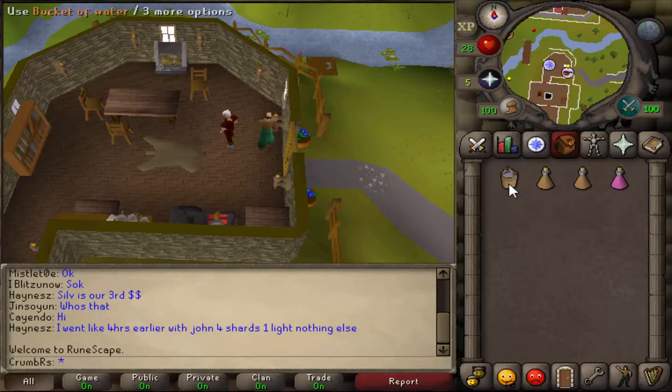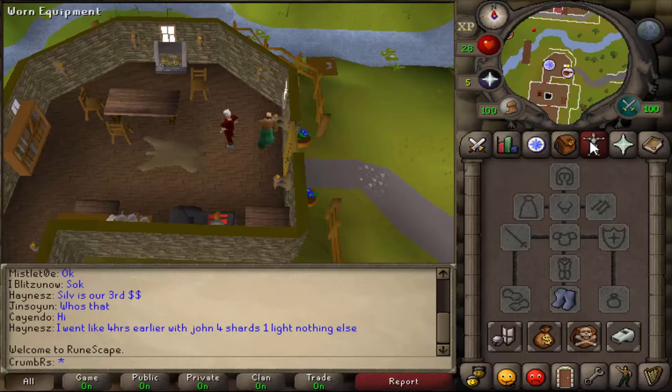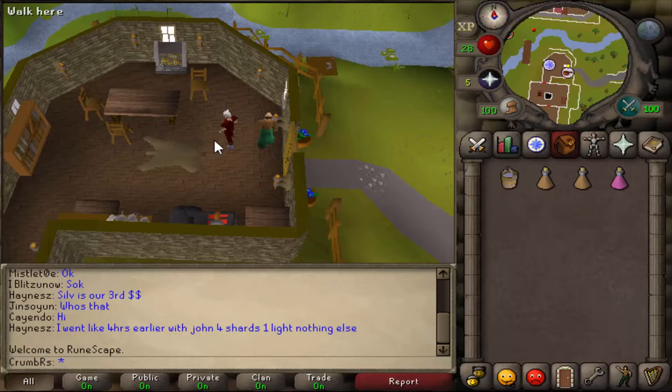For this quest, you need a bucket of water or ice gloves. It's also recommended to bring a few stamina potions and weight-reducing gear, as there's a fair bit of running in this quest. You also need the ability to run past level 53 ogres.